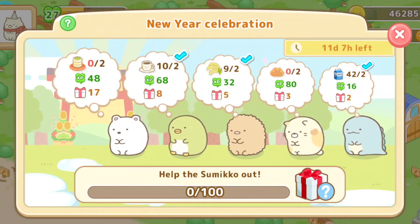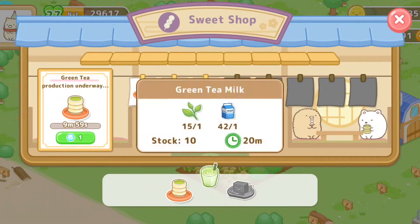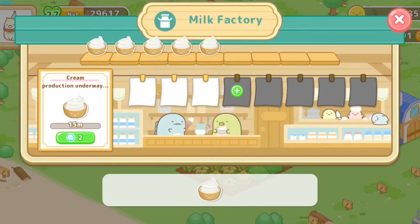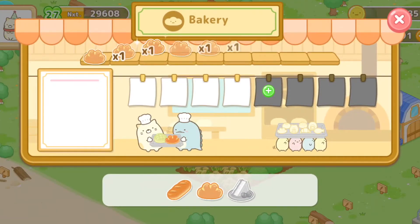You can see I need green tea, so let's make some green tea and some of the other stuff. I usually check what I need and make sure to make the one I needed first.